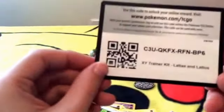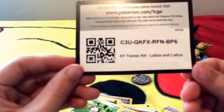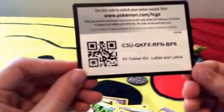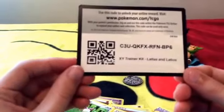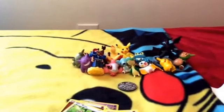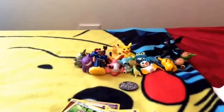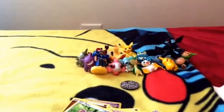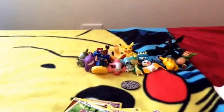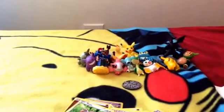This is the TCG code card for XY Trainer Kit Latias and Latoyas. I'm going to try and get the camera to focus. That is the code card. Just a reminder for you guys: the Pokemon set Roaring Skies comes out May the 6th, 2015, which is this coming Wednesday. So I should be doing a video on that.